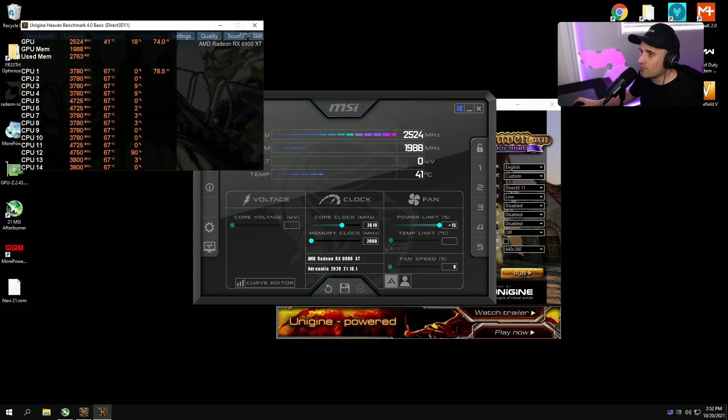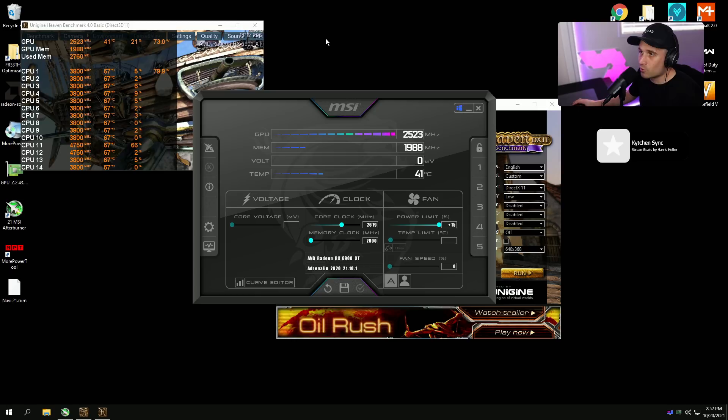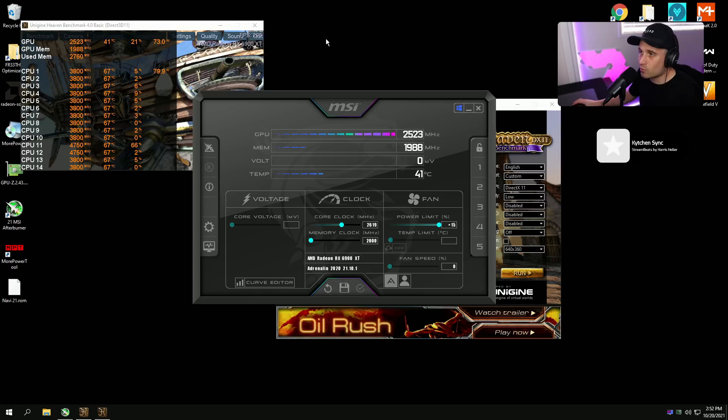If you want to apply an overclock, you'll need to figure that out with the bloated driver, get it fully stabilized, and then save it in MSI Afterburner. But you'd want to do that anyway, because the AMD control panel always bugs out and resets the overclock — whereas MSI Afterburner will always apply it on startup silently.